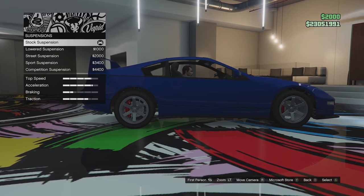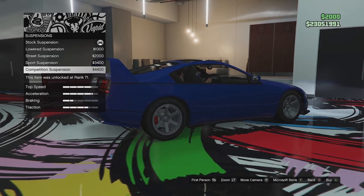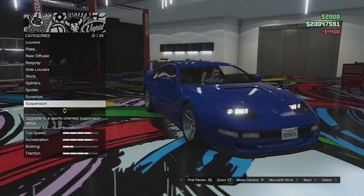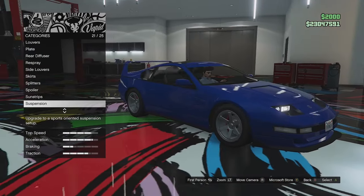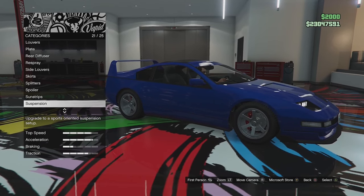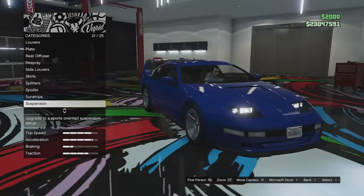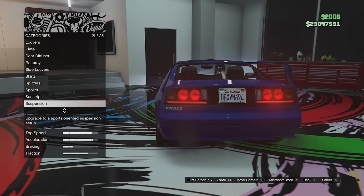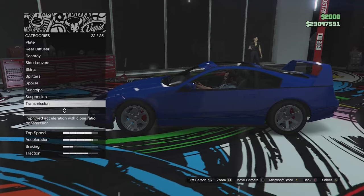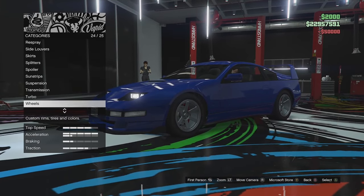Suspension doesn't give a massive drop, which is surprising for a Japanese street car, but we'll go for full competition suspension to get it closer to the ground. From this angle with the spoiler and front headlights it looks a little like a Ferrari F40 — that wasn't intentional. The rear lights also look a bit like a Lotus. We'll go for full race transmission and turbo tuning.